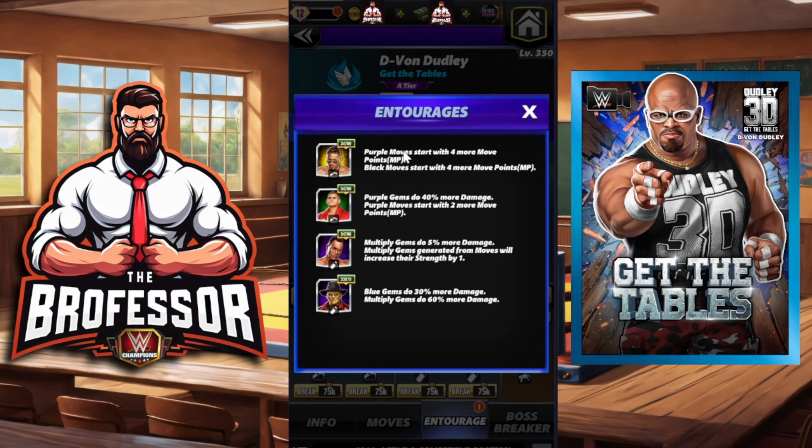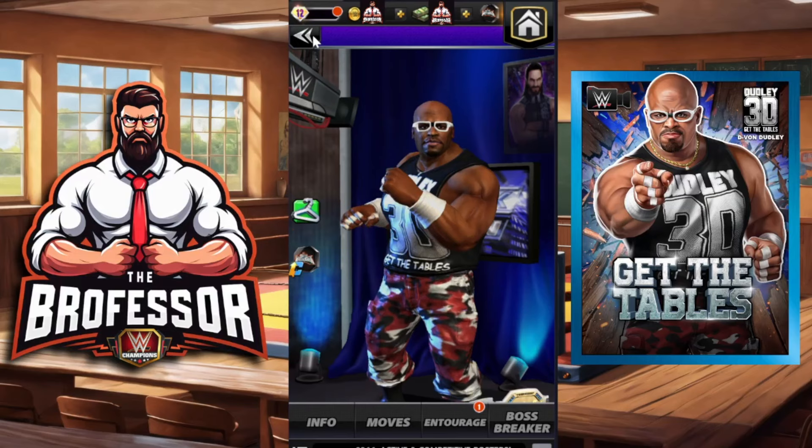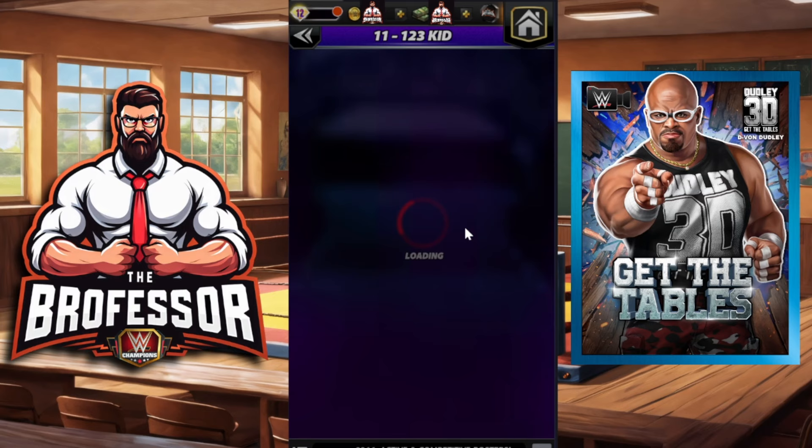Our entourage for this first time out: we're going to put on Mellow, but any purple plus four would work here. Tech Gunther for more move points as well as more purple gem damage, and we're going for some multiply gem damage on the back end. Let's take him out on the road — let us testify.